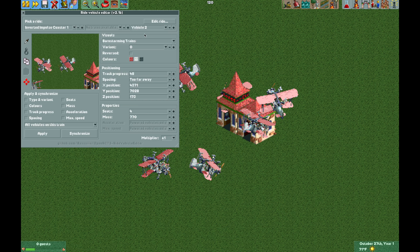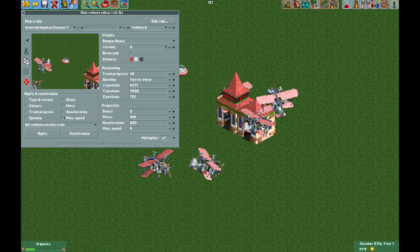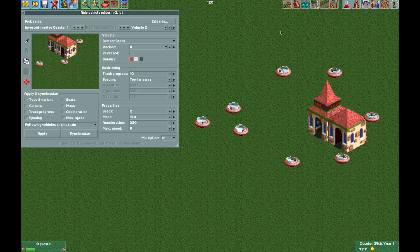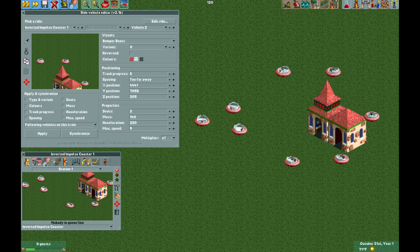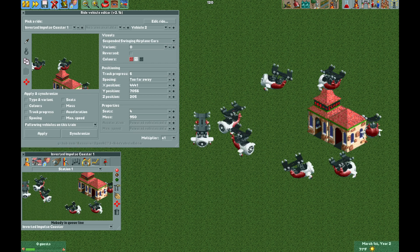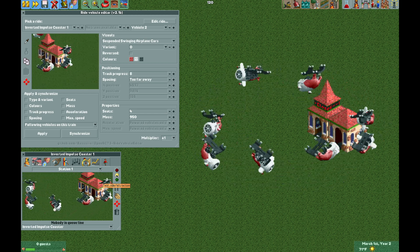Reopening the edit ride vehicles plugin, we can actually change the vehicle types. I'm going to select vehicle two and change it to the bumper boats. We want all the vehicles after that to change - we don't want vehicle one to change because that is the invisible log train, just vehicle two. Hit apply and everything following vehicle two became a bumper boat. Now it kind of looks more like the Downdraft ride. The bumper boats don't actually move with the inclines so they stay flat. We could also try the suspended swinging airplane cars and now we have swinging cars - it definitely looks more like the Windstars ride by Zamperla.